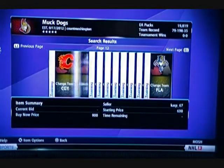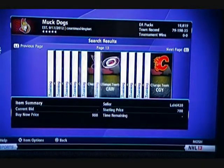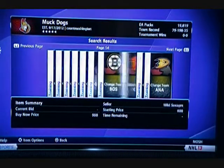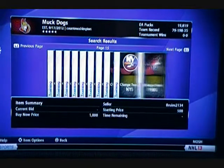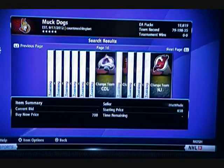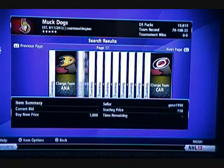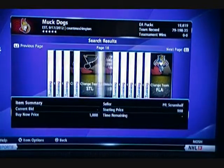I talked about before about setting up the maximum buy now to see if there's any sales at low prices. What I do after that is I go about $100 above that, so right now I think I've got a minimum of $650 and a maximum of $1000. Basically, all I'm looking for right now are things like Montreal, Toronto, the Rangers, Pittsburgh, LA if it's lower, Detroit.